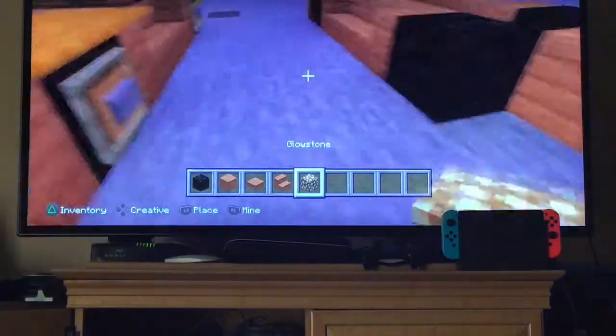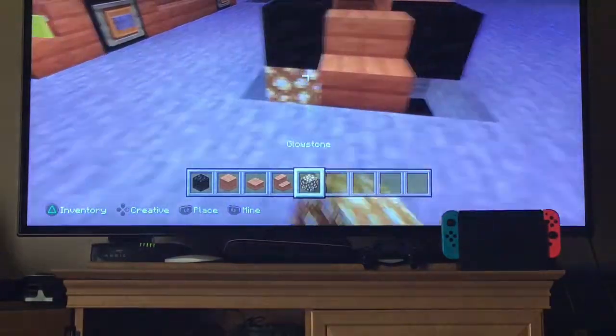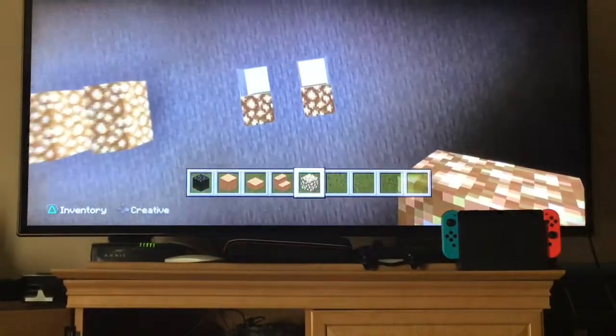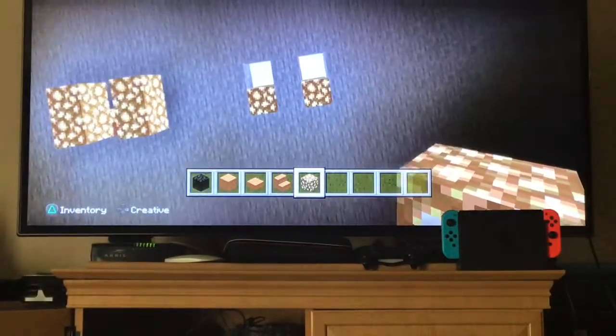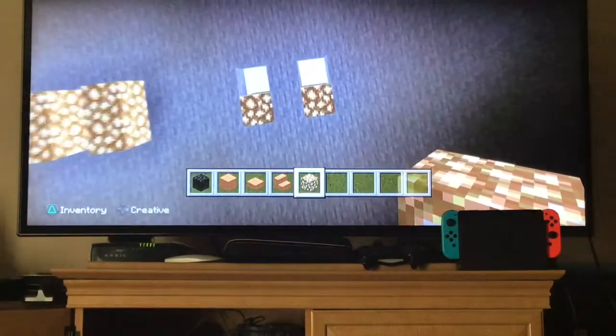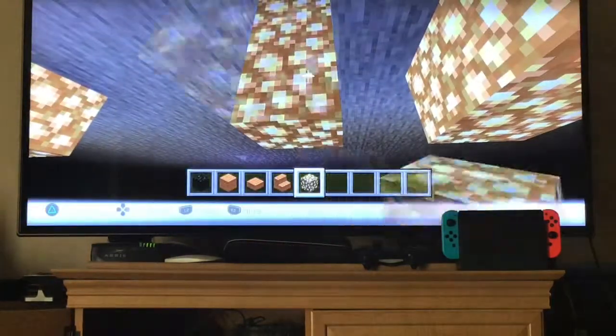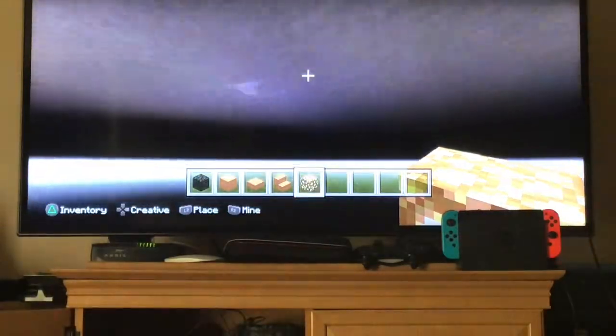Get glowstone and place it underneath the tire. Go underneath and place one on each side, then come back up.